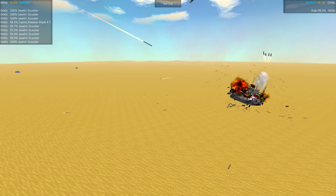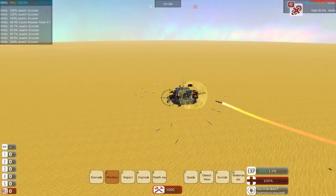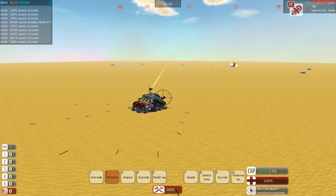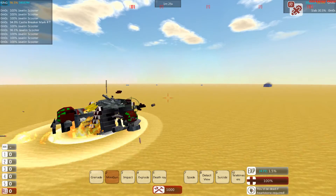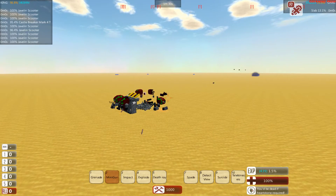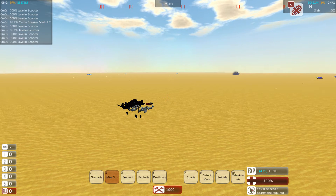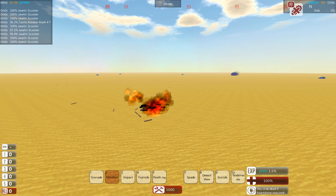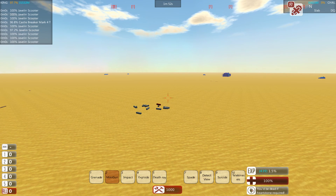Looks like we're losing the main turret — yeah, Slab all the way down to 40%, too damaged. Unfortunately we missed the shot landing, but it was those cram shells that got through the armor and detonated the main turret. Congratulations to Poldarn — Castle Breaker dominant victory, moving on to the next round. Condolences to the FOD — The Slab was a nice entry, really appreciated the aesthetics, but unfortunately eliminated here. Hope you guys enjoyed the episode — click that subscribe button and we'll see you in the next episode.